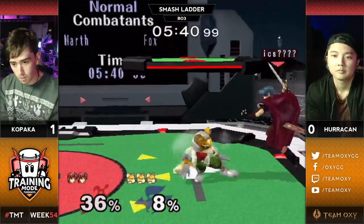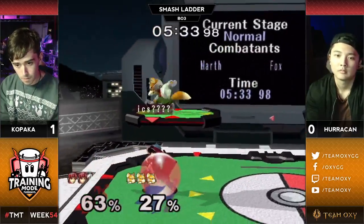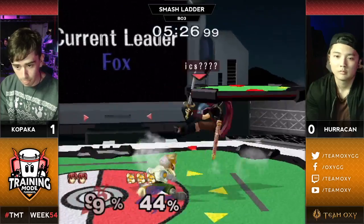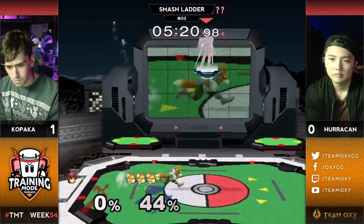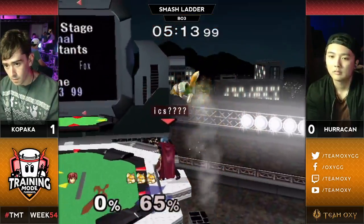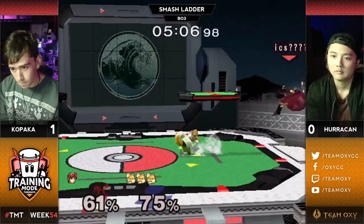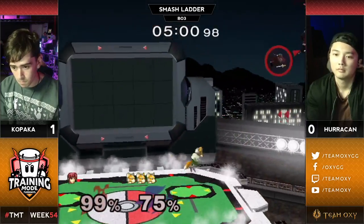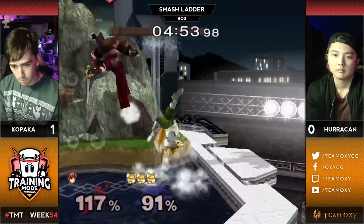As Fox is running down Marth and finding these grabs, retreating fairs are gonna counter a lot of approaches. Crouch cancel down tilt — he's one up air away from death. Huracan, real bold here, he's gonna find that air dodge with an up smash. Looking very strong on his counter pick. Huracan going straight up, not getting killed by this counter. Up throw is gonna find 47 damage, and that should be the game right there. Nice SD out — the rinse and repeat was ended right there by Kopaka, he finds a way out.